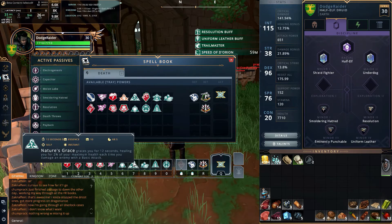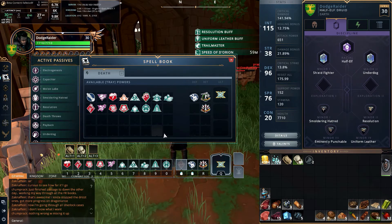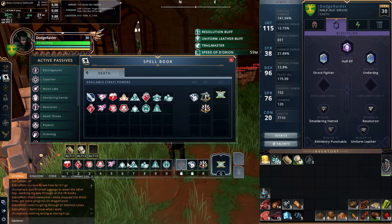Next is Nature's Grace, which graces you for 12 seconds, healing 2% of your maximum health each time you damage an enemy with a basic attack. You use this when your health is down. But it's a little tricky on a druid because as you use basic attacks your Essence goes down to get your health back up — whereas Ritual Sacrifice does the opposite: health goes down to get Essence back up. These two are kind of two sides of the same coin and you've got to balance them as best you can.